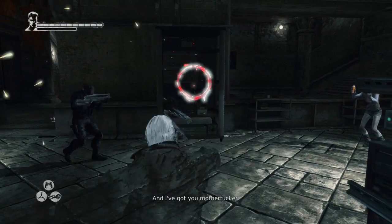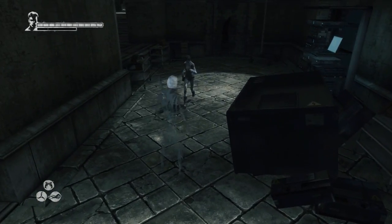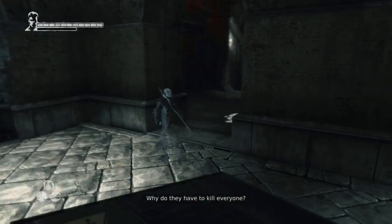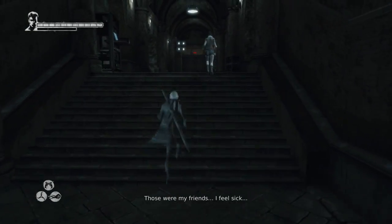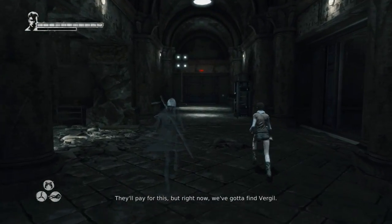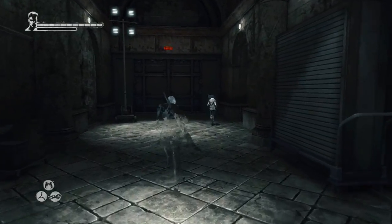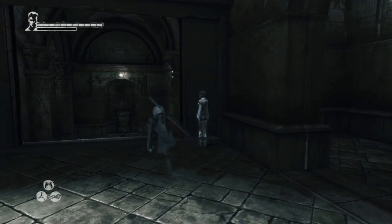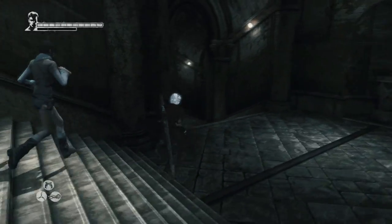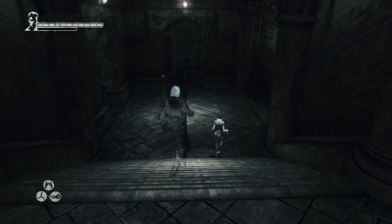I'm trying to grab it — there we go, finally. That took way too long. I had to constantly keep pressing RT and B to grab that shelf. Those are my friends — they'll pay for this, but right now we've got to find Virgil. Yeah, we gotta find Virgil — that's Dante's brother. She keeps glitching out every time she tries to open the door.